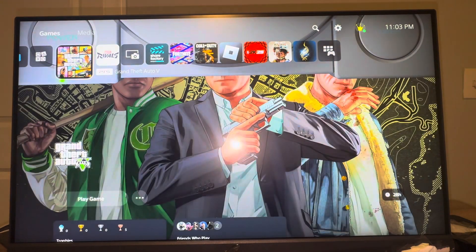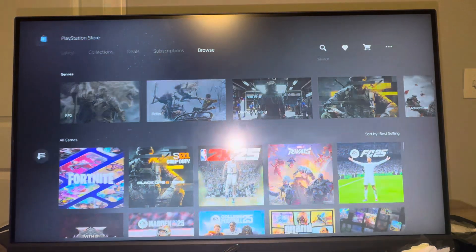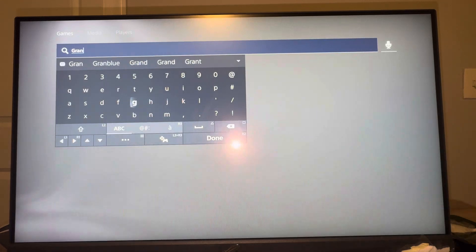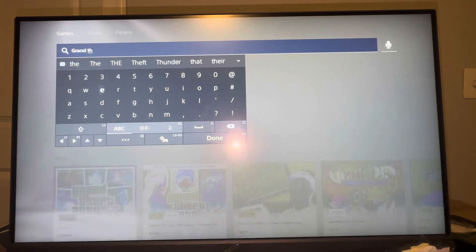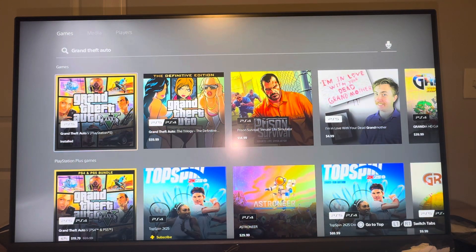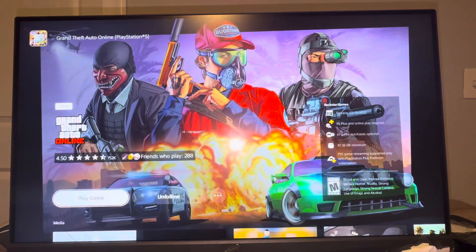And then if you guys want to play the PS4 version, or vice versa if it says PS4 and you want to play PS5, what you guys want to do is search up in the store: Grand Theft Auto Five. And it should come up right here. So we're going to click where it says the PS5 one. And then we're going to click the three dots where it says view product.